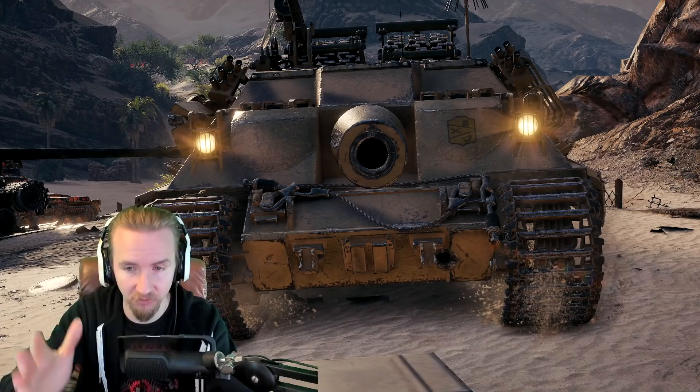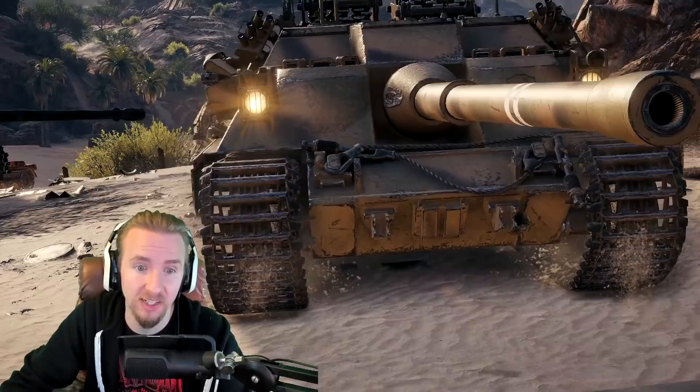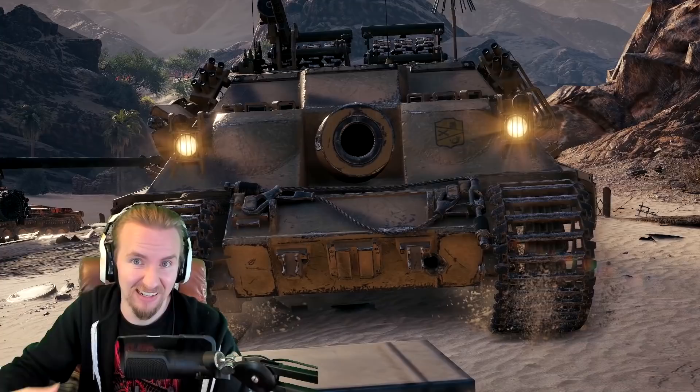When you combine that with Equipment 2.0 allowing a relatively slow tank to start to become rather nippy, and also Equipment 2.0 taking away the main weakness of the Badger — which was always getting tracked and then opponents exploiting its very weak side armour — suddenly the Badger is looking like one of the more competitive tier 10 tank destroyers, at least in my opinion and for my playstyle.